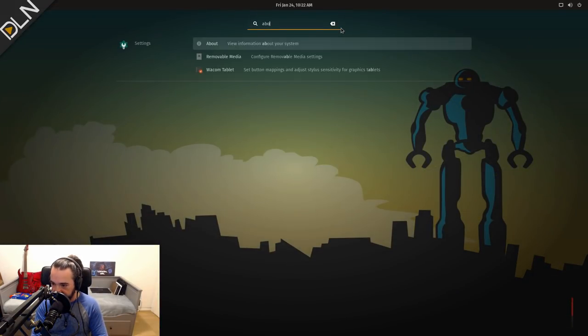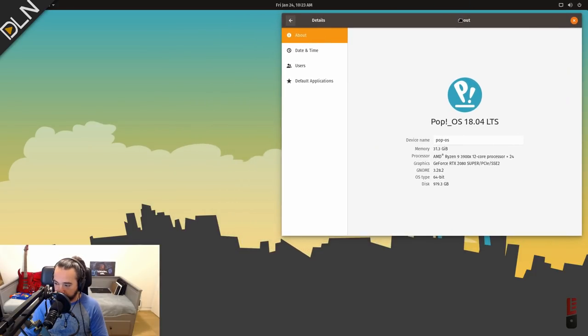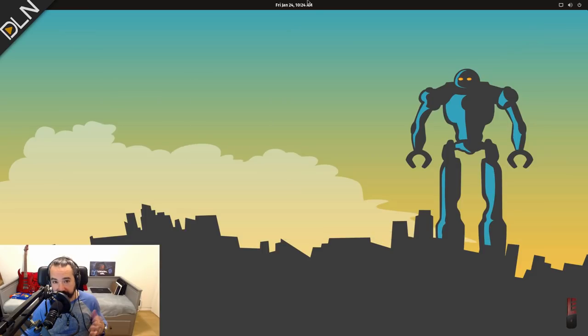If you hit your super key and type 'about', the about page will come up and you'll see more information about your system. If you want to check the NVIDIA driver you have installed, you can type 'NVIDIA' — it should bring up NVIDIA X Server Settings, and you can see that we're using driver version 435.21. So the big question: what do you have to do to get Steam, Lutris, and Wine installed?